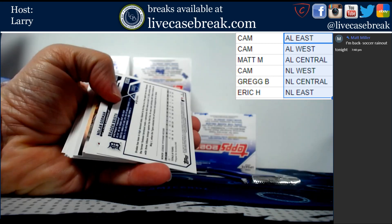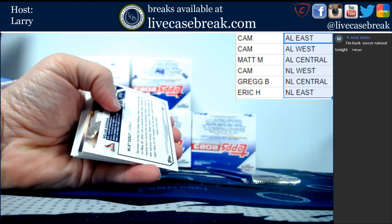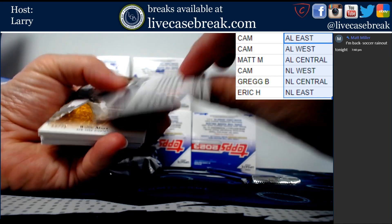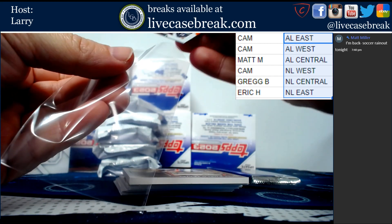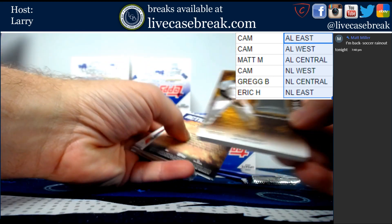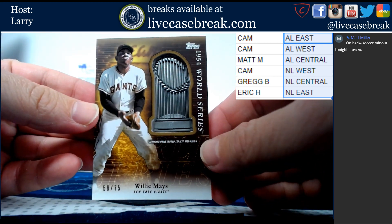Here we are. We've got full board Braden Bristow. And out of 299, Nolan Gorman rookie debut - that's a cool looking card for the Cardinals. And we've got a pretty nice World Series trophy card out of 75, Willie Mays. That is cool.